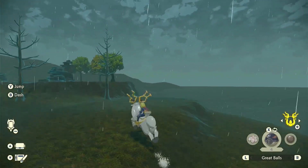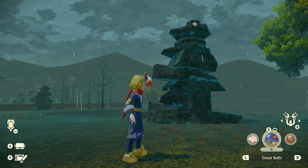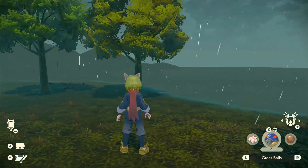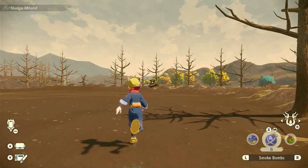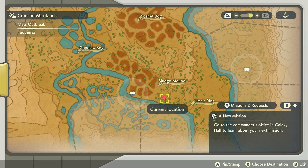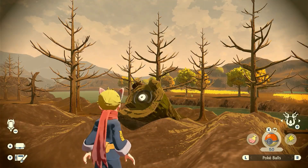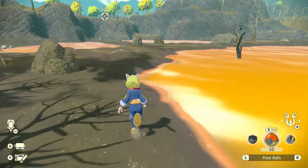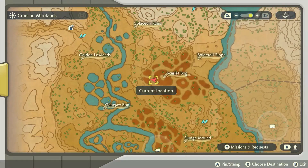Unown K is where stones pile high amid Fogbound Ruins. Fogbound Ruins means the Shrouded Ruins, and there are a lot of piled high stones — all we gotta do is find the right ones. Unown M is in the tree felled on sludge, which means it is in the Sludge Mound. Unown V is in a withered tree in a sprawling red swamp. This is of course the Scarlet Bog and it will be hanging on a tree — by looking at the map you'll find it for sure.